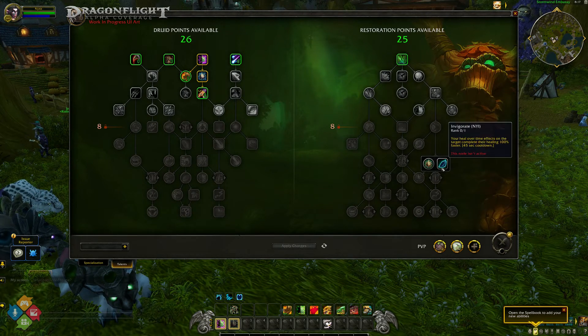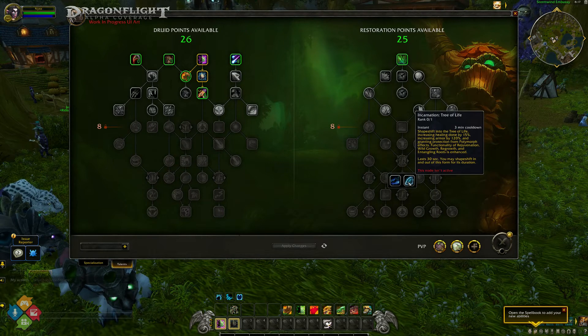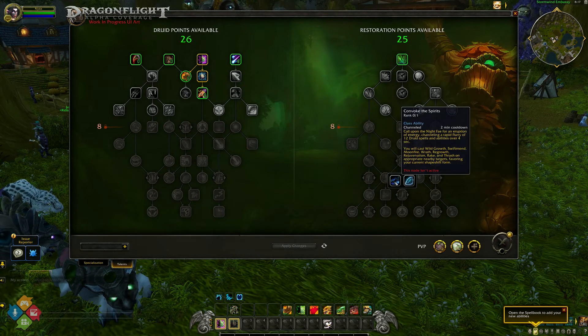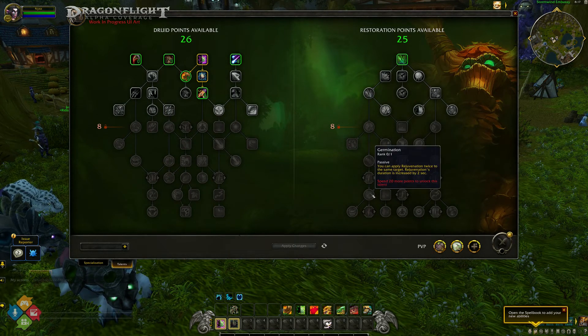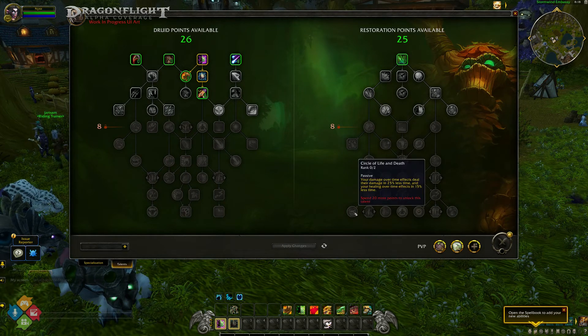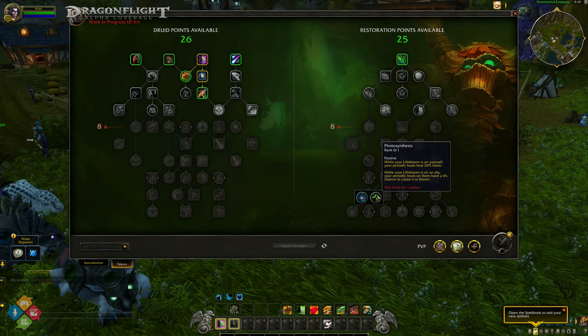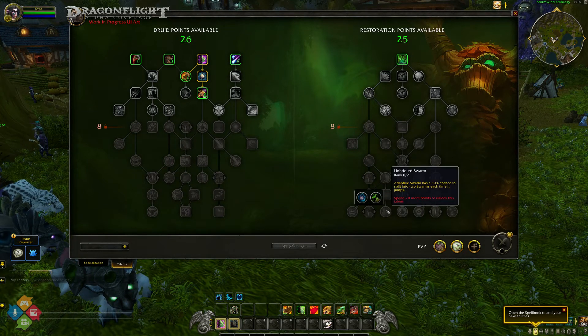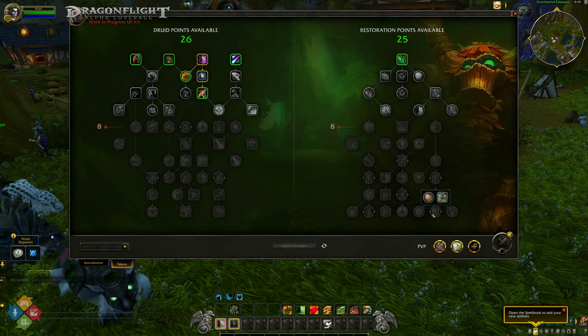We of course have a familiar spell, Cenarion Ward, which protects a friendly target for 30 seconds, and a new spell called Abundance, where for each Rejuvenation spell you have active, it reduces Regrowth's mana cost by 6% but increases its critical strike heals by 6%. We have the spell Spring Blossoms, where each target healed by Efflorescence is healed for a small amount of additional healing over 6 seconds — so imagine a mini version of Tranquility. It looks like Restoration Druids won't be disappointed with the variety of healing they'll have this time around, as customization for specific battles will play a much bigger role.